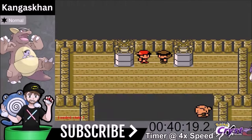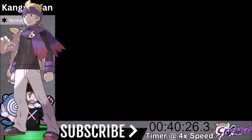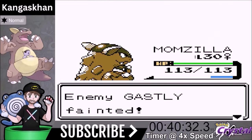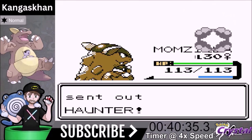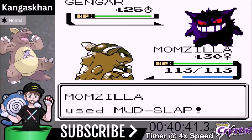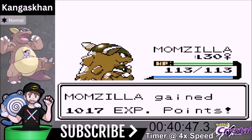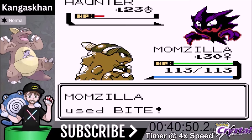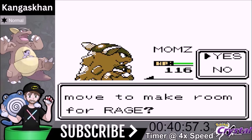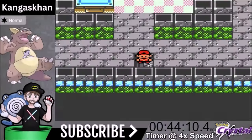Morty's Gym — Bite is a one-shot on Gastly, and Haunter is also a one-shot. Gengar will not be a one-shot, which is very scary. We go for Mud Slap because we don't want to get hypnotized and have Dream Eater used on us. We get a two-shot on the last Haunter, finishing off Morty. Very easy gym.